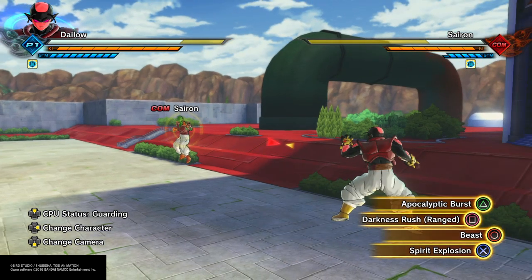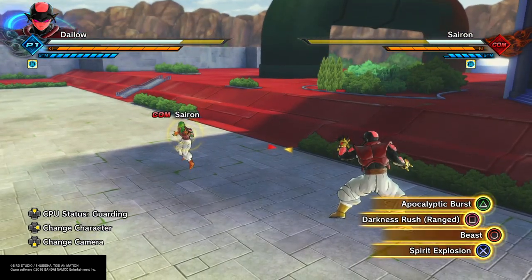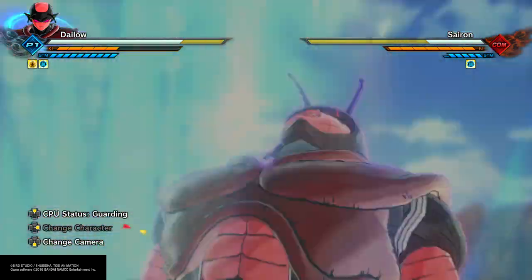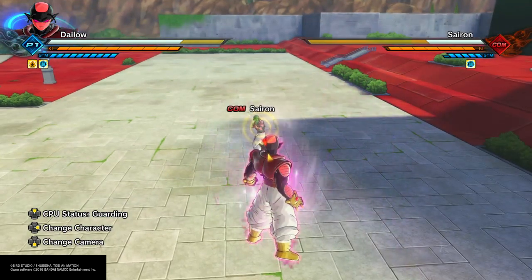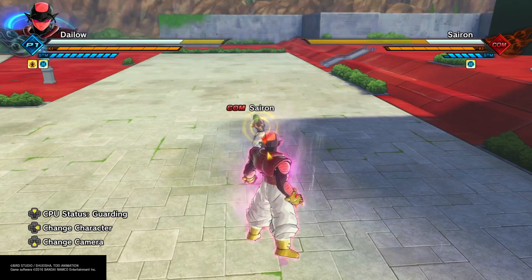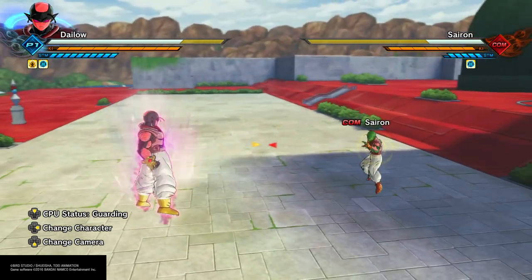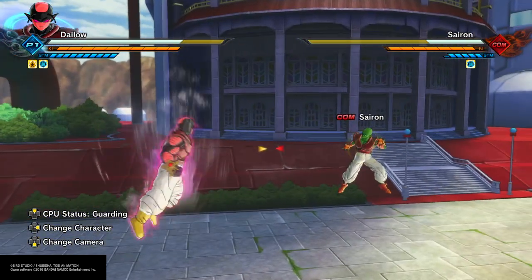Combined with a strong transformation like any of the Super Saiyan transformations — though I'm not sure about Golden and Ice Gen since Ice Gen only affects ki blasts — Beast, Kaioken, Super Saiyan, and Potential Unleashed are all good Awoken Skills to use.